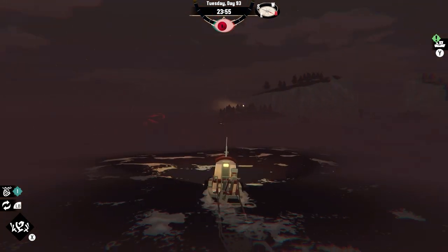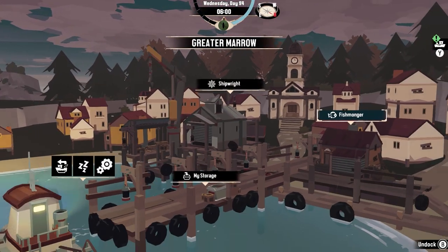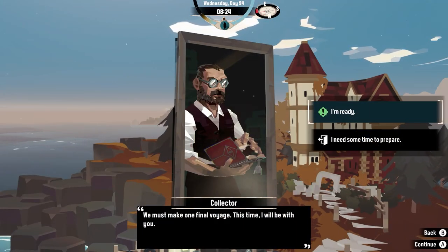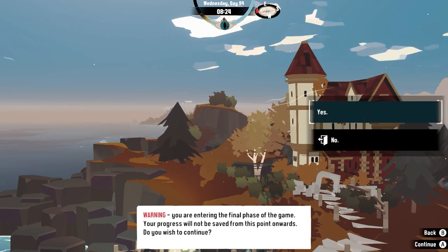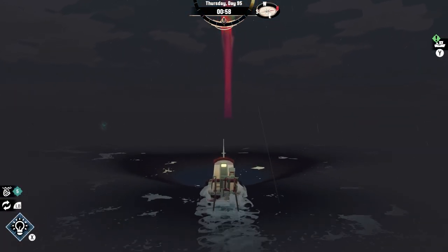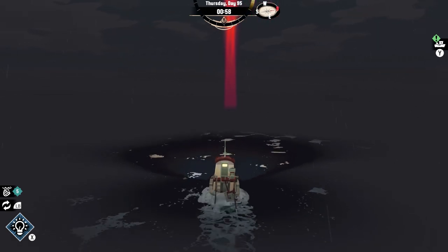I retrieve the artifact and make my way back to Greater Merrow. After making sure that my inventory is empty and that my boat is in top condition, I make my way to the collector and bring him his final artifact. As I continue talking to the collector, I get a message that we're entering the final stage of the game and I should make certain I have finished everything I wanted to do. I bring the collector to the big glowing beam that is in the water, signaling the end of this game.